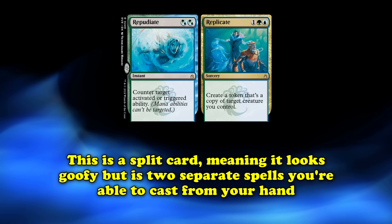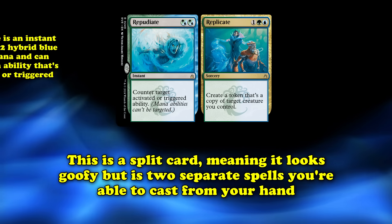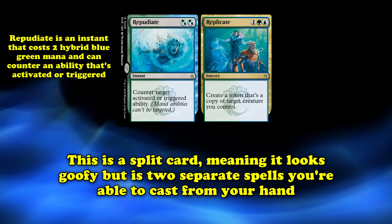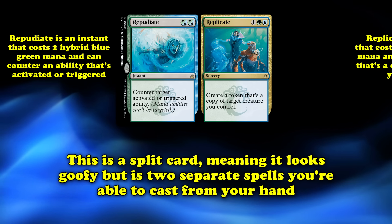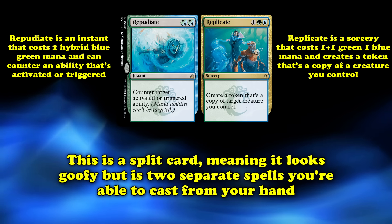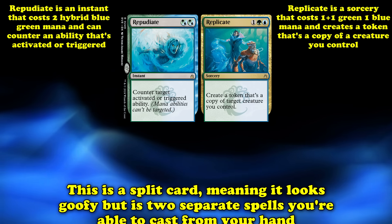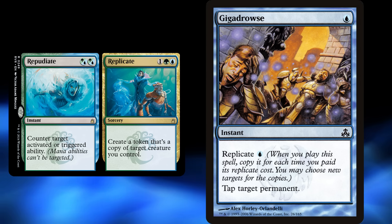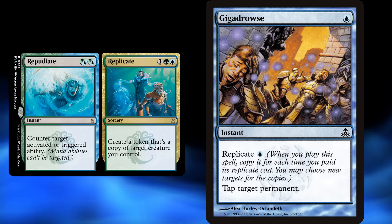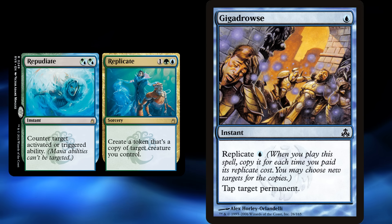Starting us off at number 10, we have Repudiate/Replicate. This is a split card, meaning that it both looks kind of funky and is two separate spells you can cast from your hand. Repudiate is an instant that costs two hybrid blue-green mana, with the effect to counter target activated or triggered ability. Replicate, on the other hand, is a sorcery that costs one, one green, and one blue that creates a token that's a copy of target creature you control. This card shares its name with the Replicate ability, an ability that lets you copy a spell when you cast it for each time you paid the Replicate cost.